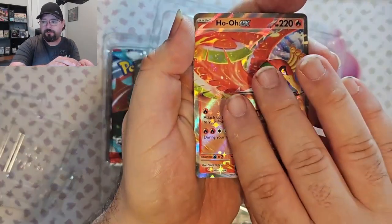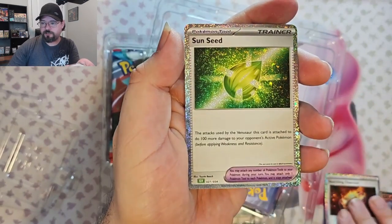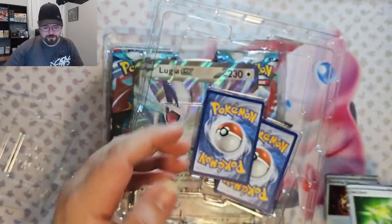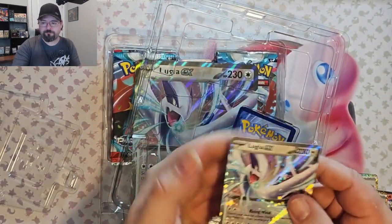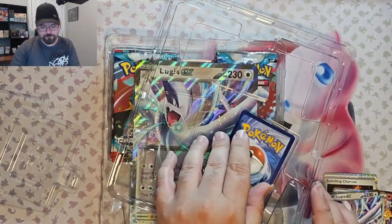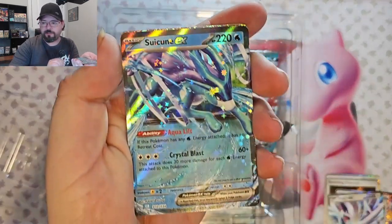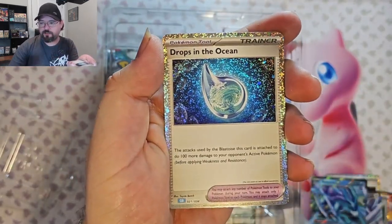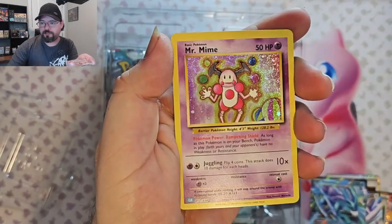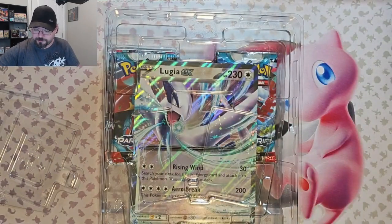We've got the Ho-Oh, the Ho-Oh EX, Scorched Charcoal, Sunseed, and we've got Lugia EX. Now we've got the Sweet Coon EX, Drops in the Ocean, and a Mr. Mime. I'll set these aside.